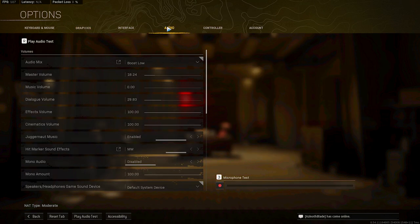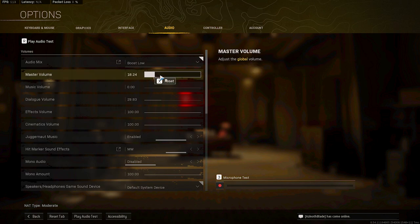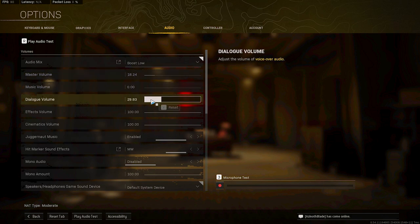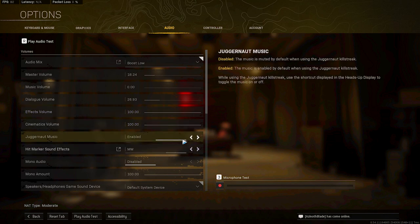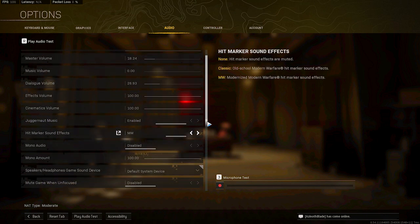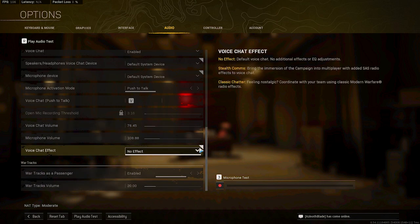For audio, I like Boost Low. A lot of people say Boost High is the way to go, but Boost Low helps with footsteps, which is what I care about most - Boost High makes kill streaks way too loud. Master Volume I keep generally pretty low, around 15 to 20, maybe up to 30 for solo Warzone. Dialogue Volume, pretty low. Effects Volume is what you want high - that's where you'll hear all your footsteps. Juggernaut music and other extras don't really matter.